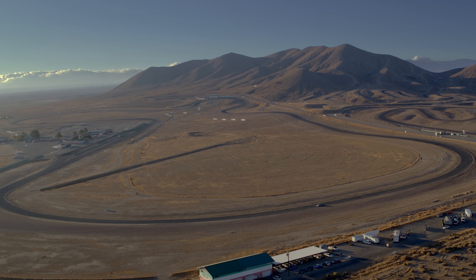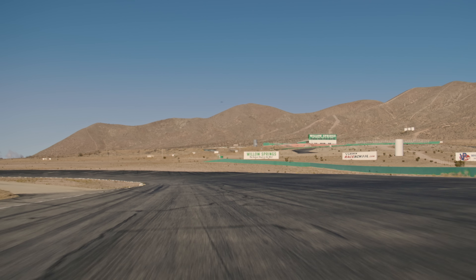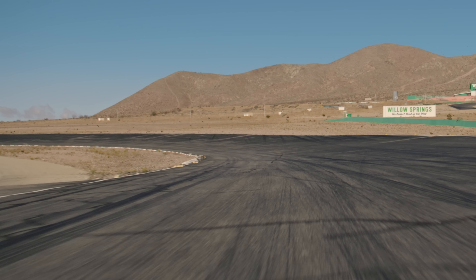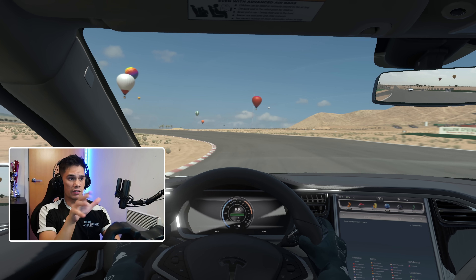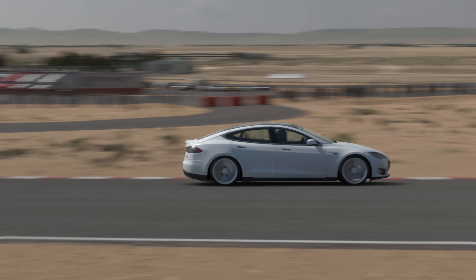So this is Big Willow. A track like this is very big with a lot of wide open area, which means you carry a lot of speed. The first corner here, as you can see, is very, very banked — there's a lot of camber. That really helps you get through this corner with a lot of speed.